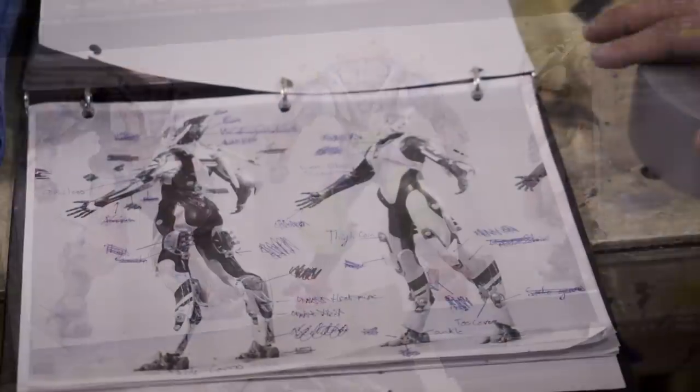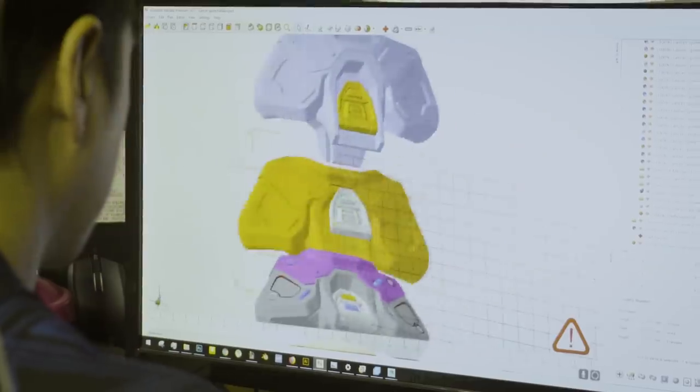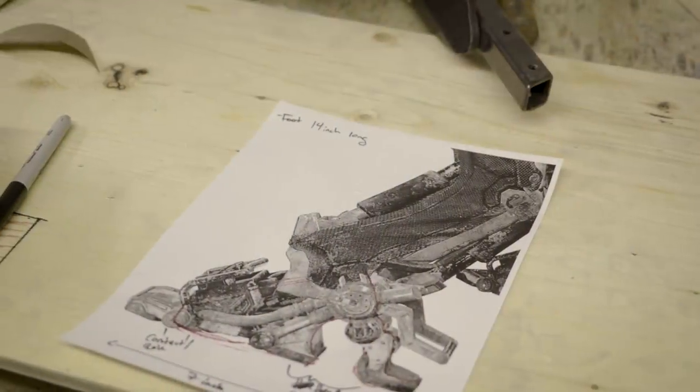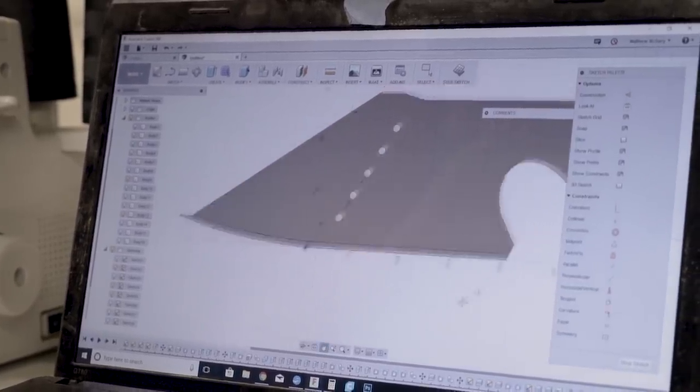Bringing video game designs to real life is very challenging. It's a big process of prototyping and testing, really trying to find a happy medium between the original art and source material and then adapting it to our model and how we could make it functional for those suits to be able to walk around.